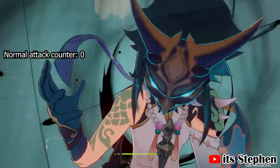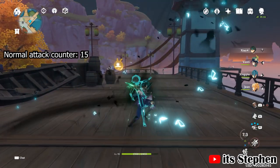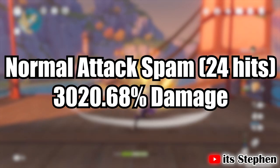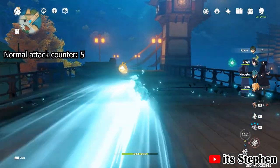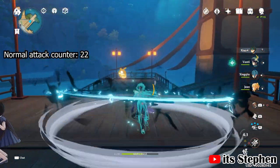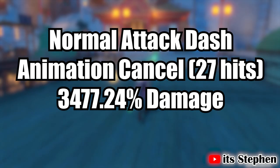For Xiao's normal attacks without animation canceling, he can fit in 24 attacks during his burst, dealing 3020.68% damage in total. If I was to dash to animation cancel his normal attack lag, he will do 27 attacks during his burst, completing 4 attack strings with 3 into the next combo. This will make Xiao deal 3477.24% damage in total.